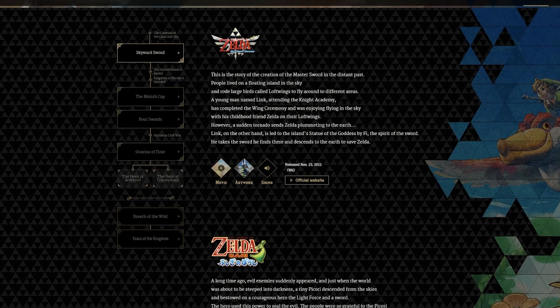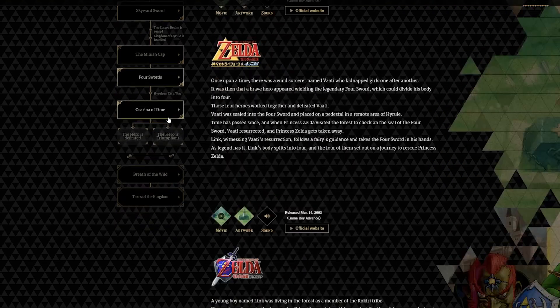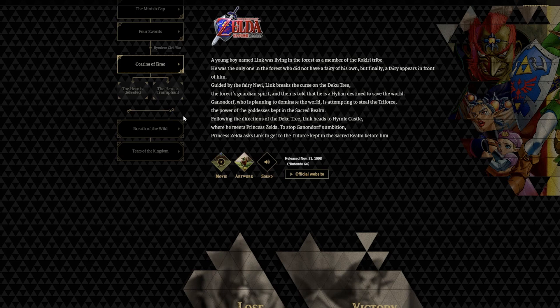We can scroll down and we have a whole timeline — this is the official timeline. We have Skyward Sword and you can click on each and every game. We have Minish Cap, Four Swords, Ocarina of Time. Once we get to Ocarina of Time, we have the split — the Hero is Defeated and Hero is Triumph. And then we have Breath of the Wild and Tears of the Kingdom, which are just kind of separated on their own at the bottom.